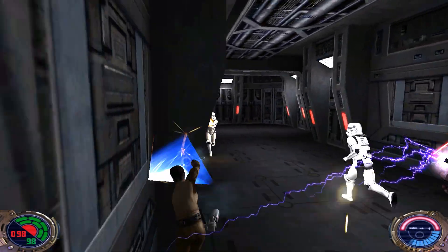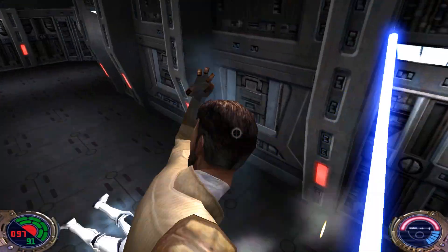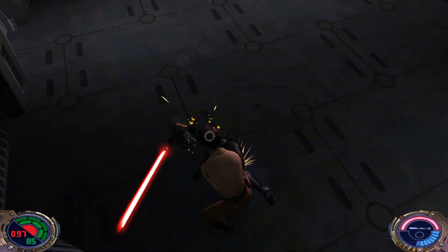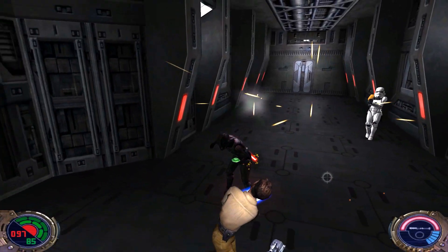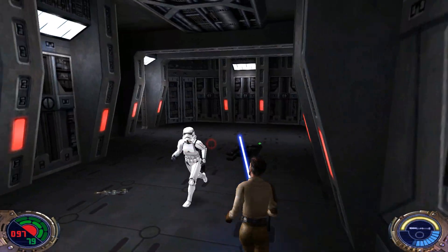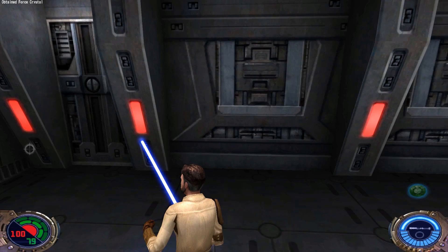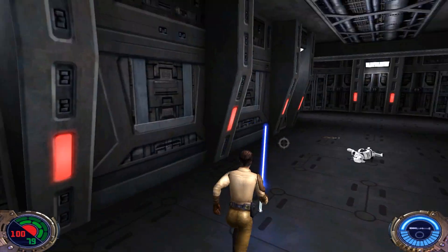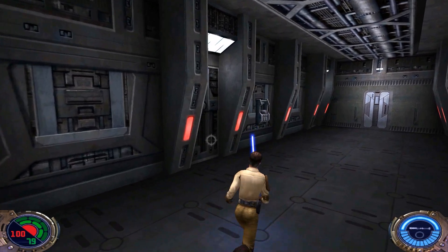Uh-oh — we want to get rid of him fast. Trooper, you need to stay away while I duel this guy. These troopers are distracting me. What the heck — that didn't kill him? There we go, alright. And then you die. Pick up that force crystal there. I think that's everybody. Even if a trooper is still alive, he has no weapon so he won't be able to do any damage to us.